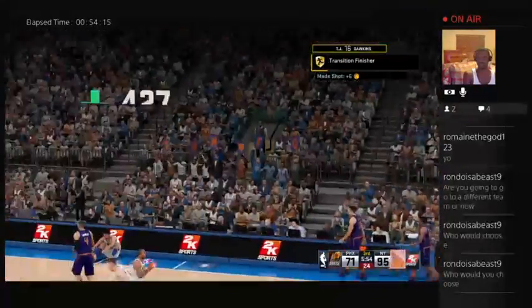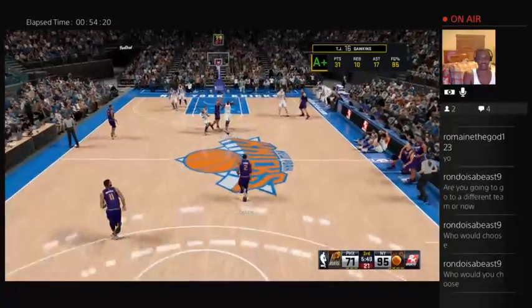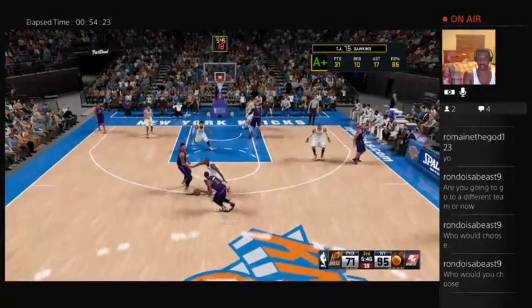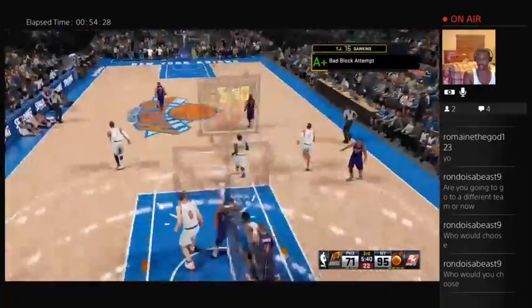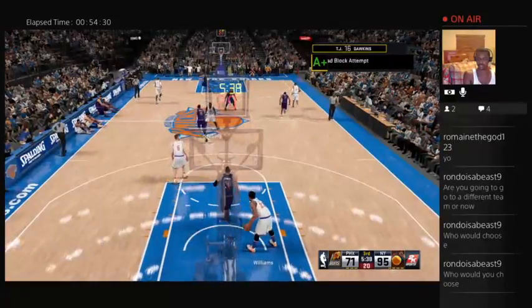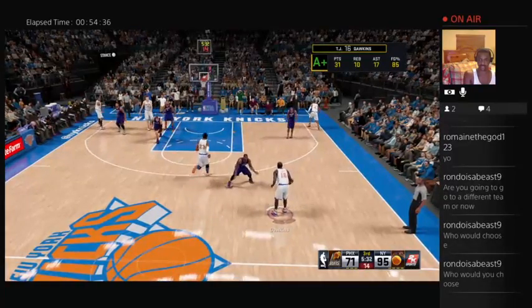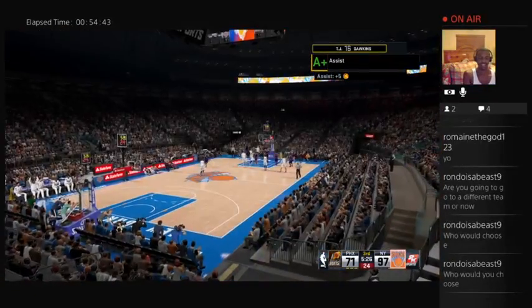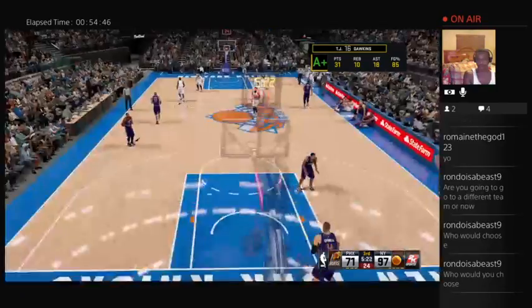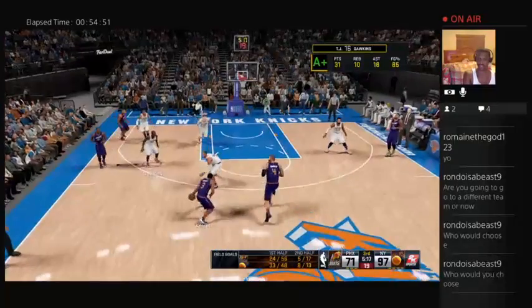Why did I do a layup? I should have made a dunk and gotten way more fans. Phoenix has gone one of two from beyond the arc since coming out of the break. Morris a screen — their offense is stone cold, another miss there. New York's going 6 of 8 on three-pointers in the game — an outstanding 75% mark. Duckins kicks to Williams — good on the shot. We are killing these guys!